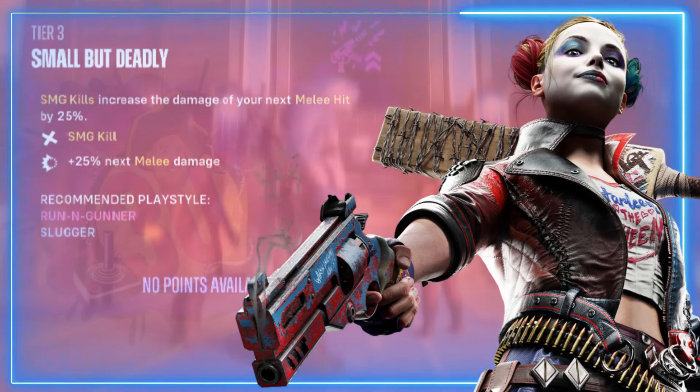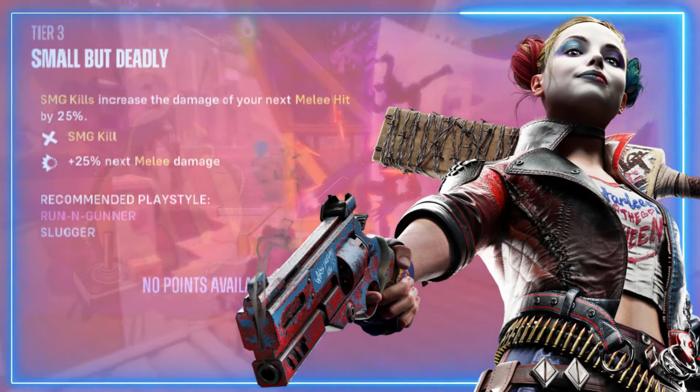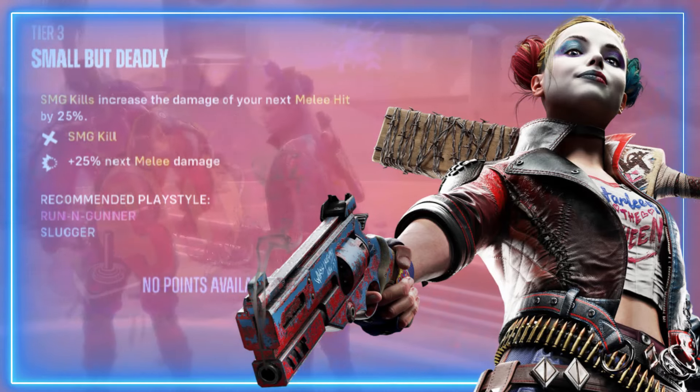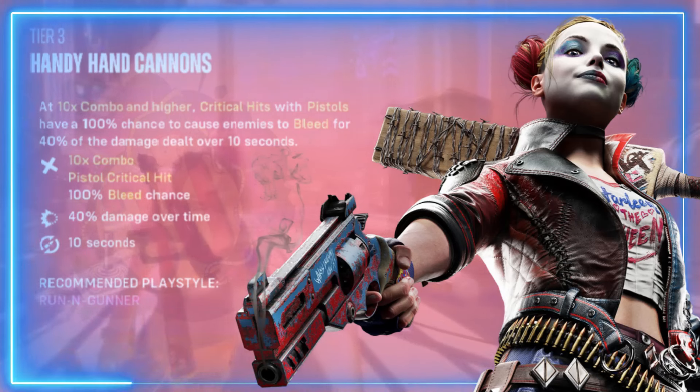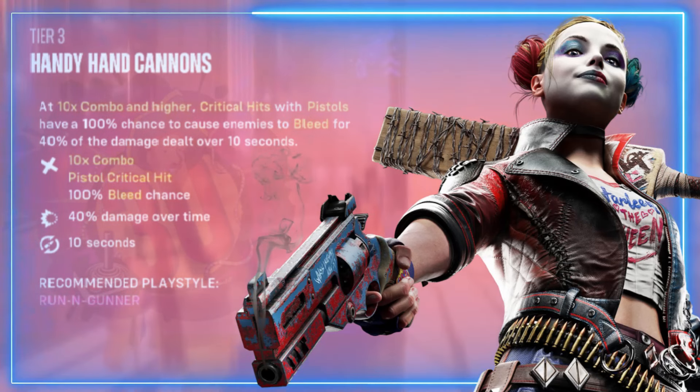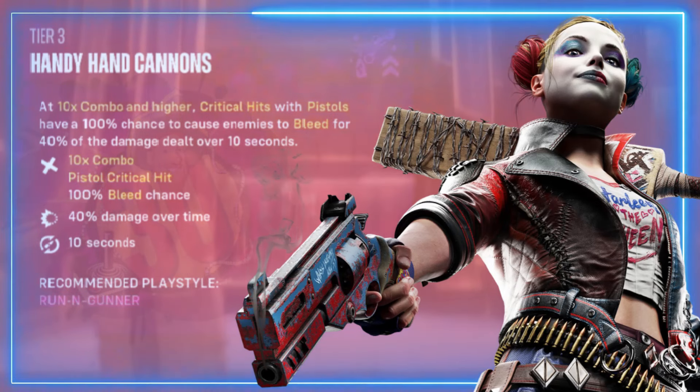Next up is Small But Deadly — SMG kills increase the damage of your next melee hit by 25 percent. Next is Handy Hand Cannons — at 10 times combo or higher, critical hits with pistols have 100 percent chance to cause enemies to bleed for 40 percent of the damage dealt over 10 seconds.